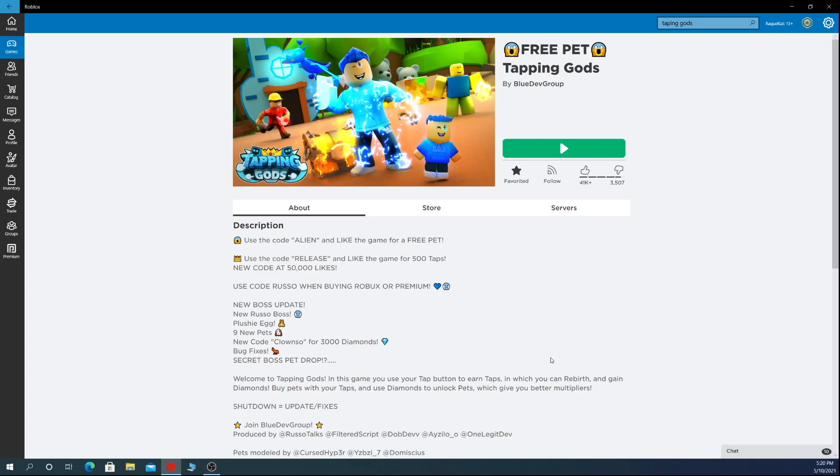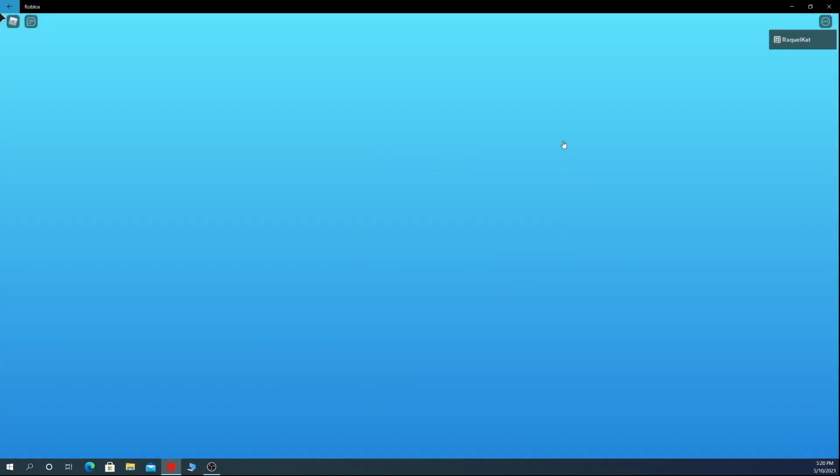Hi guys, welcome back to the channel, Rachel on Sydney's World. I'm Rachel, I'm Sydney, and today we're showing you how to get the free pet in Tapping Gods. So you gotta use code alien, which it says right there. So we gotta join in the game, and if you just use that, you should be able to get the free pet. So we're gonna go do that right now.